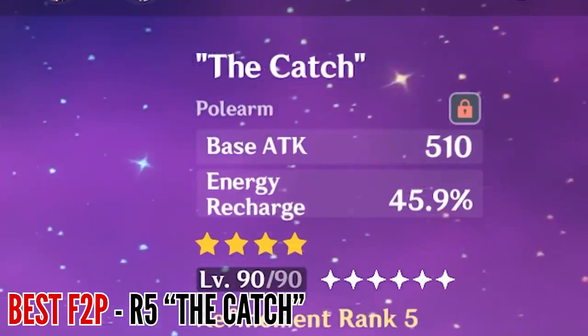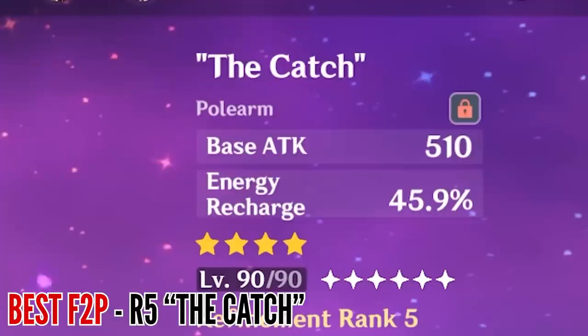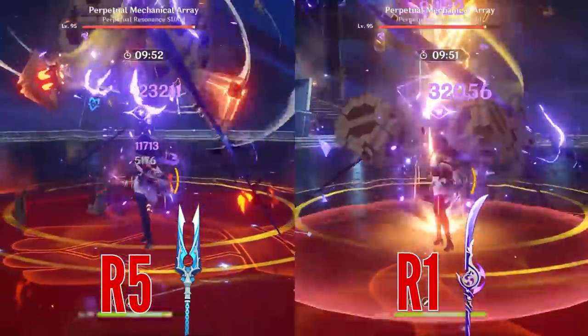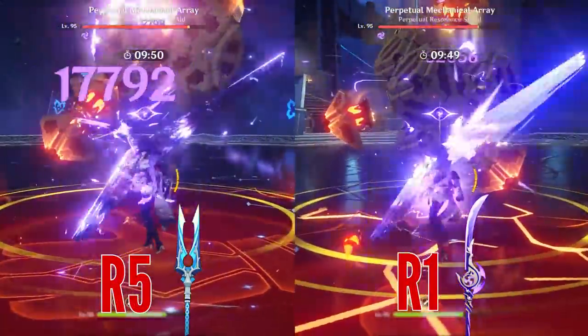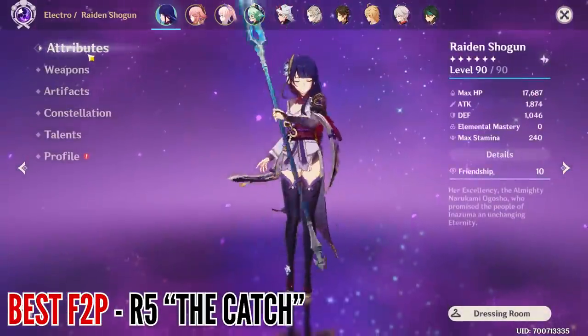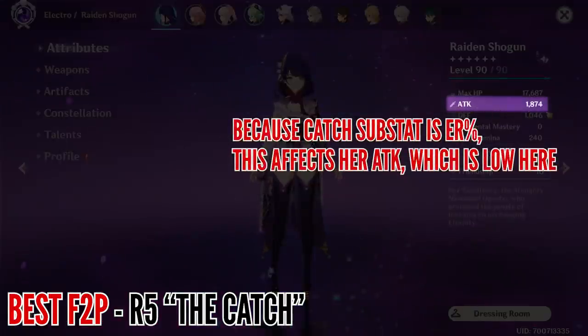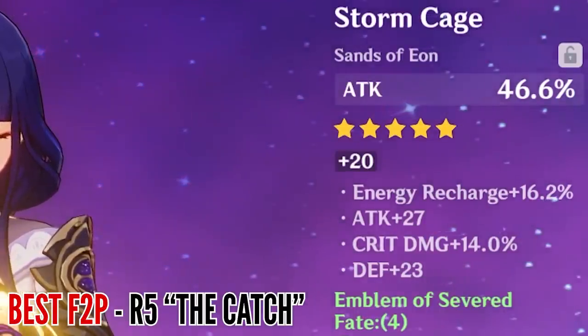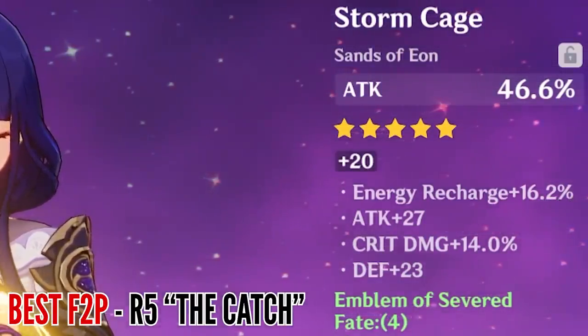The energy recharge substat on The Catch is also nice, but the base attack is a bit low, and it's crucial to understand that to see her swing for at least 80,000 damage will require some teammates who can boost her attack. I've seen a lot of players underestimate attack — many get blinded by this obsession of getting that perfect critical rate and damage ratio when in fact, for something like The Catch, you really benefit a lot from attack, which is why having attack sands is a great idea as well as bringing teammates that can boost attack.